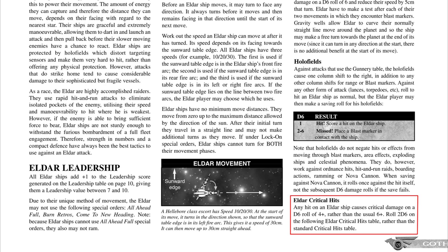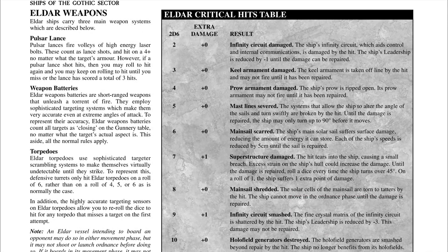Looking at the critical hits tab on the bottom right of the page: Eldar are a lot more vulnerable to taking critical hits because normally in the tabletop, anytime you did damage to the hull, you'd roll a dice and on a six you'd get a critical hit. But for Eldar, instead of rolling a six, you have a 50-50 chance of getting that critical hit, then roll additional dice to determine what got damaged.